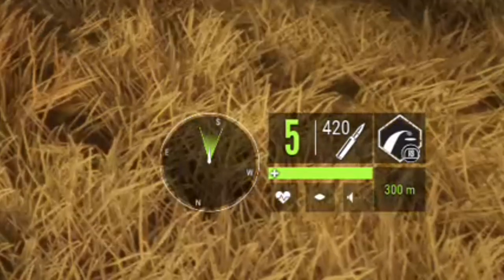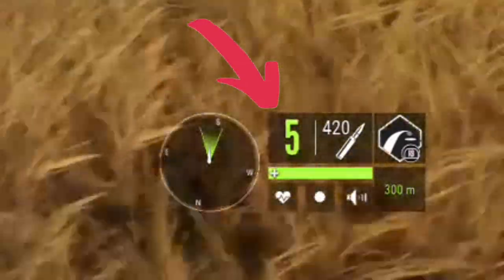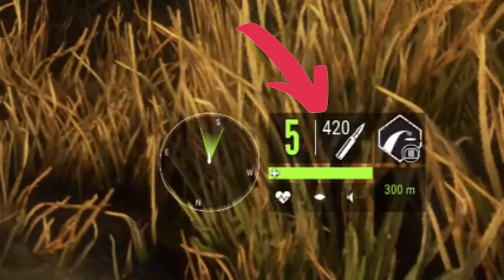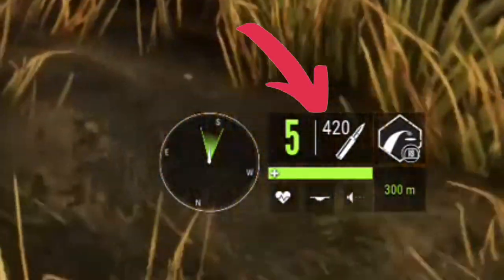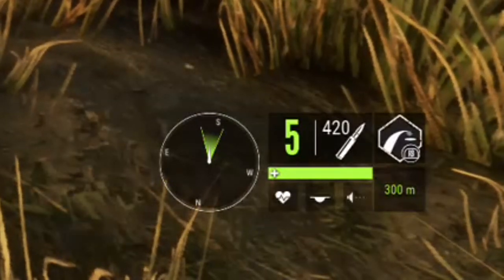The first number you see — the number five — is how many bullets are currently in the chamber. The next number, 420, is how many bullets are in your inventory not including those five. And the next icon is your active perks indicator.